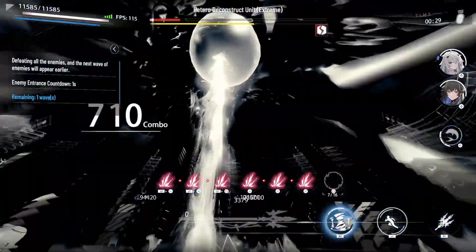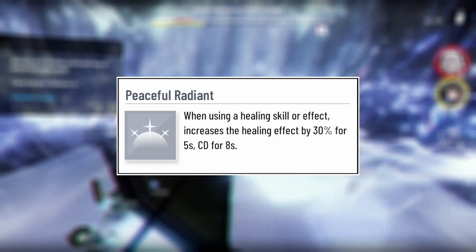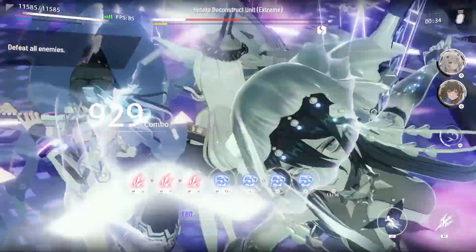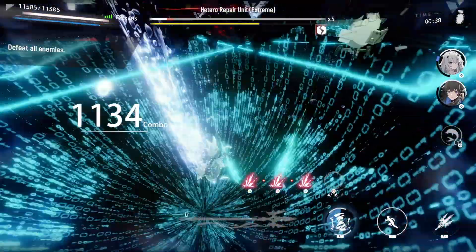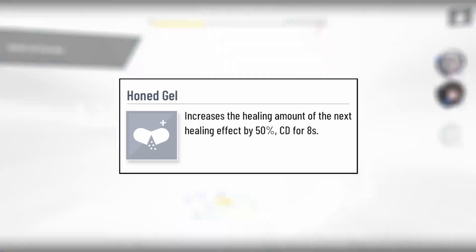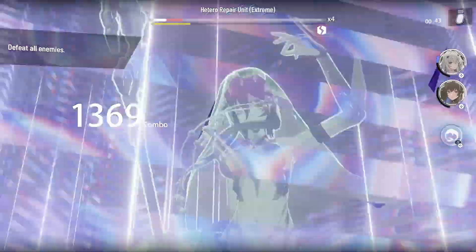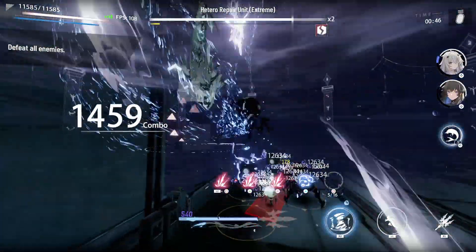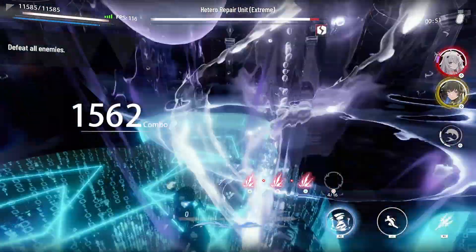Next up is Peaceful Radiant, which, when you use a healing skill or effect, increases it by 30% for 5 seconds with an 8-second cooldown. This skill would be higher priority if it didn't get so easily outclassed by the next resonance. Hone Gel increases the healing amount of your next healing effect by 50% — that's a straight-up extra 20% for the same cooldown. The only stipulation is that it isn't your skill's healing; it's just the effects, like QTEs, which is where most healing happens anyway.